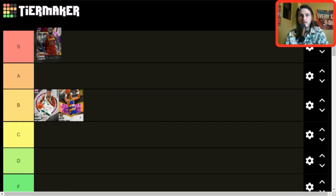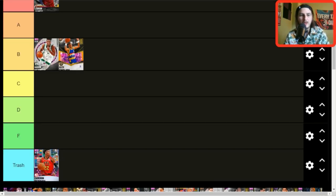LeBron — let's just get him out of the way quick. No question S tier. He might actually be the best card in the game depending on your play style. He's not necessarily worse or better on next gen versus current gen — he's literally the best card in the game on both gens.